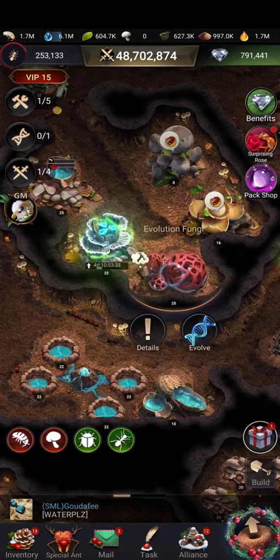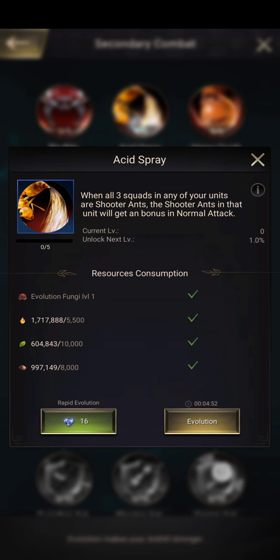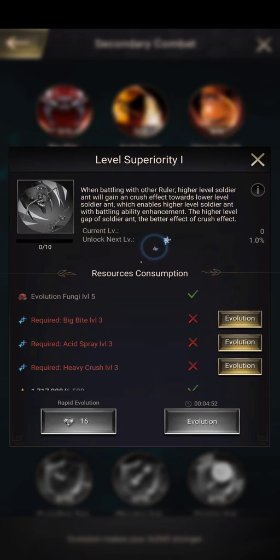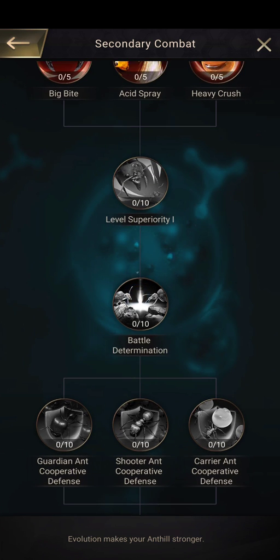Let's take a quick look at the combat tree. The first node gives 5% max attack to shooters, guardians, or carriers. The next is a crush effect - apparently it activates when attacking lower level troops, though the translation is a bit unclear. It seems to be effective against lower level tiers of troops.